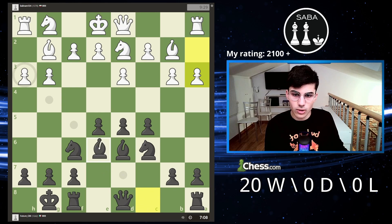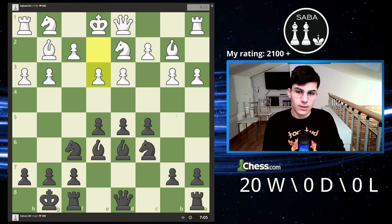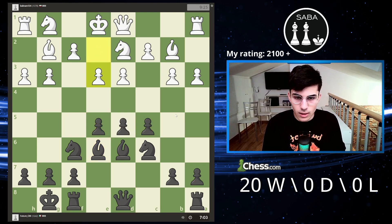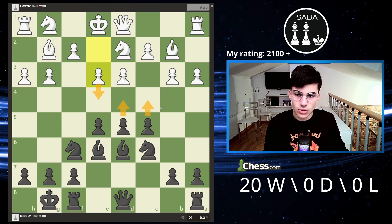Let's also develop the bishop on e6. These pawns are completely defended. Now I can think about a pawn break, but I have to be careful. If I play d4 at this point, it can actually block the position because I don't have c4. If I play c4 now, I'm losing material.